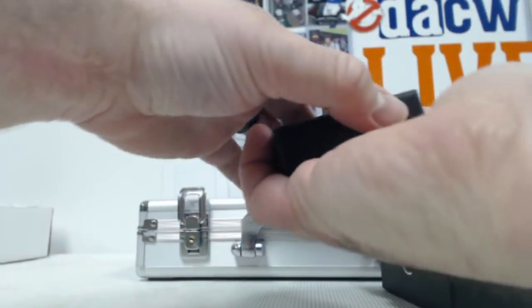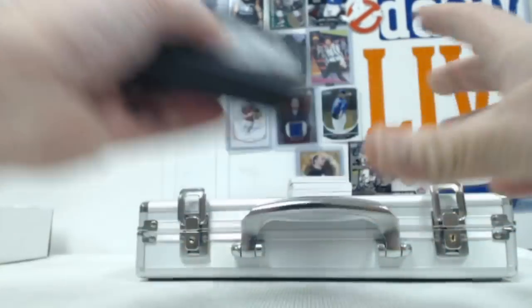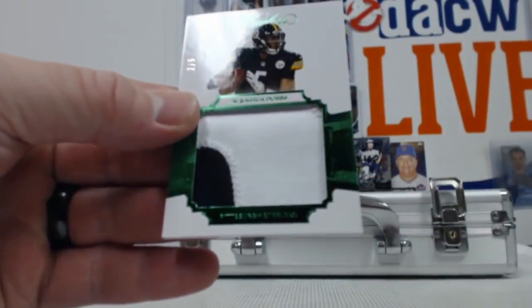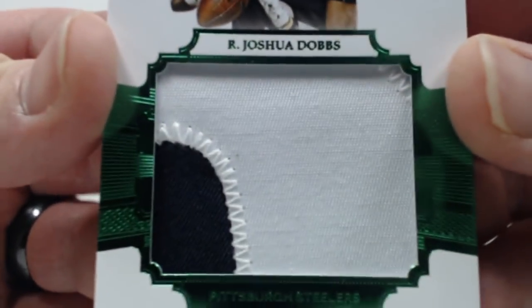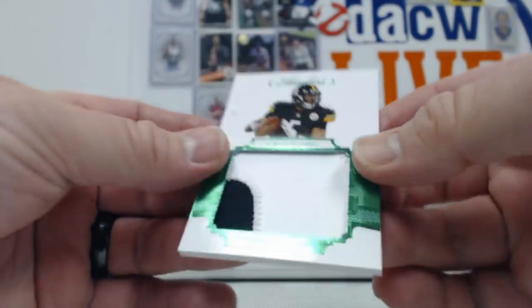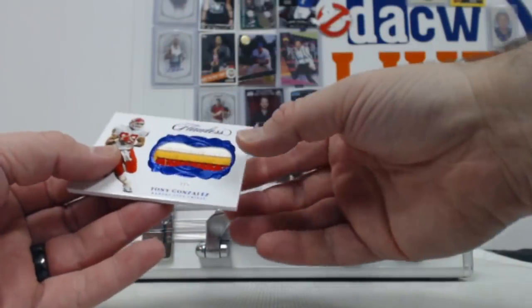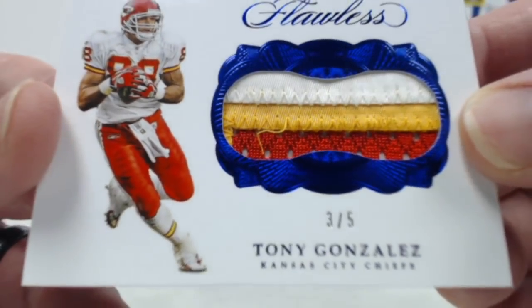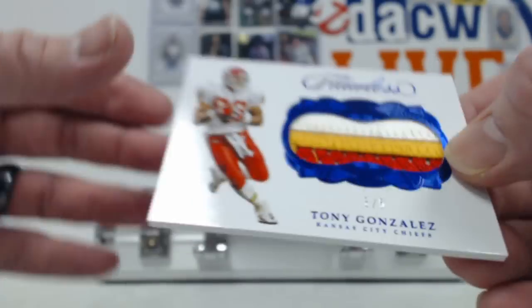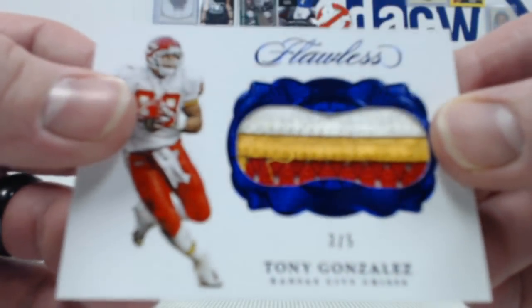Alright. Our Joshua Dobbs green parallel out of five — two-color patch right there, AFC North. Oh, this is cool — look at this: Tony Gonzalez, three-color blue parallel patch out of five. Really cool, AFC West. It's got a game-used piece; you can see that it's dirty.